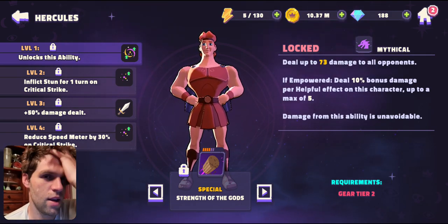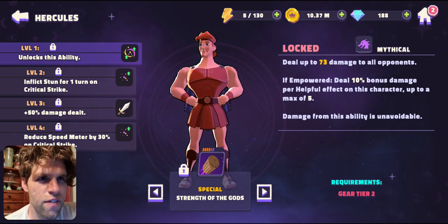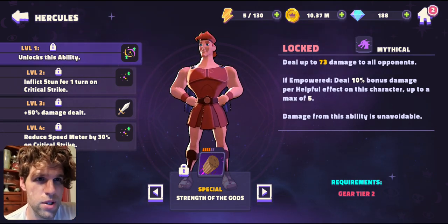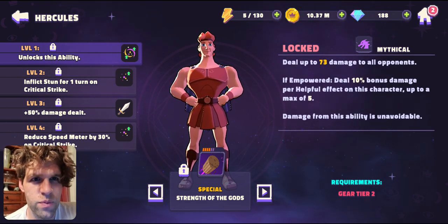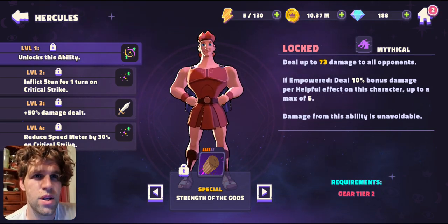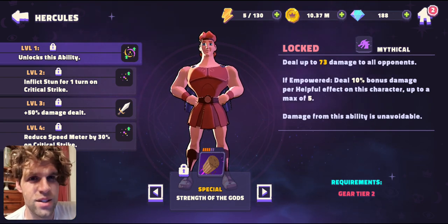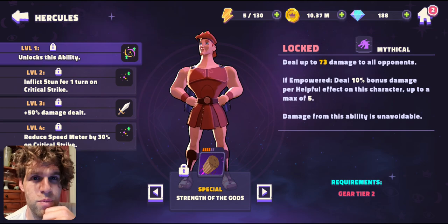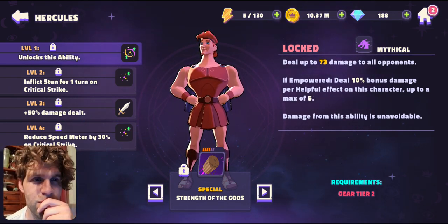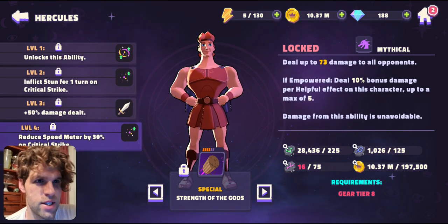His second ability, Strength of the Gods, is just absolutely nuts. He deals a solid amount of damage to all opponents - AOE. If empowered, gain 10% bonus damage for each helpful effect on this character, maximum of five, so up to 50% more damage, and this damage is unavoidable. When leveled up it will inflict Stun on a crit strike, so if you're getting guaranteed crits, that's AOE stun. At max level, also reduce speed meter by 30% on a crit.